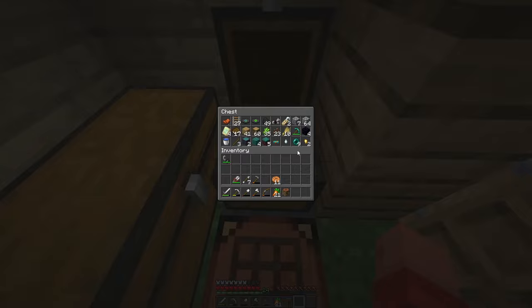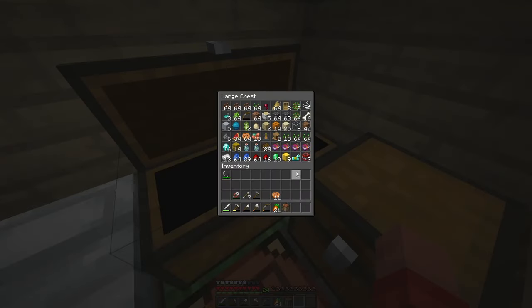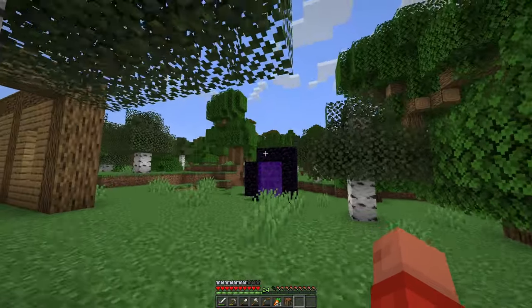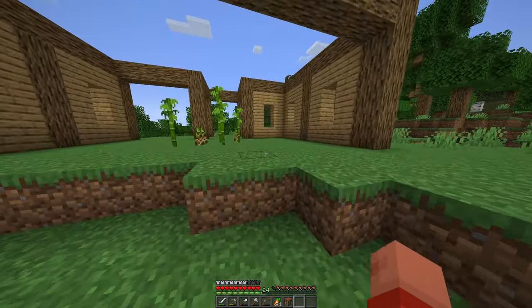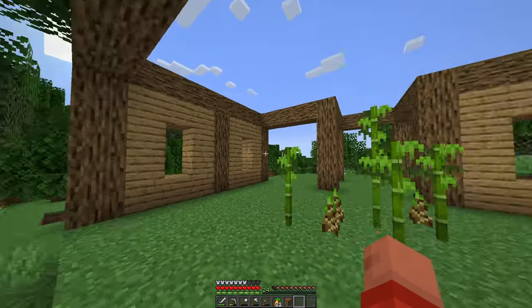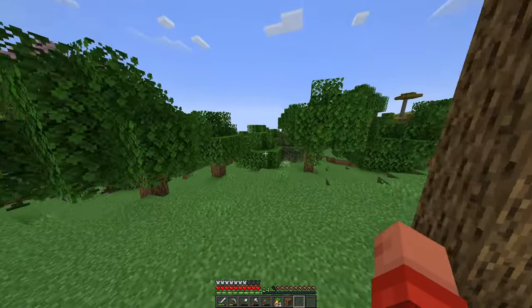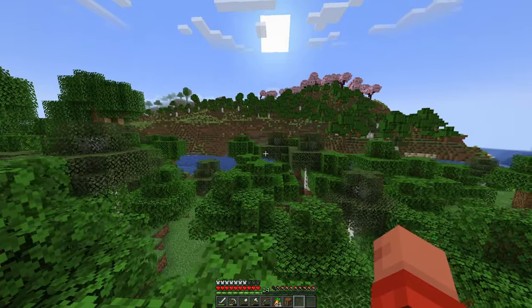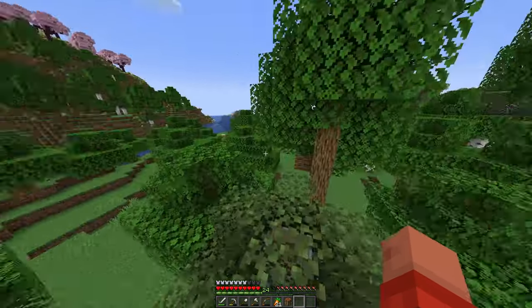Okay, so all of our goodies from the nether: nine ender pearls — that's awesome — a bunch of gold, six blocks and those nuggets of gold. We didn't find a nether fortress just yet. Might try that next episode. I think that was a successful nether run for the most part.